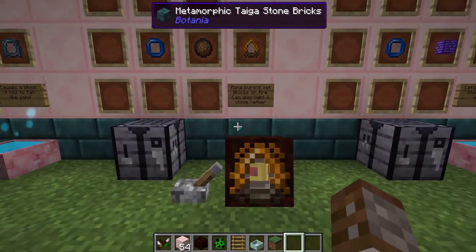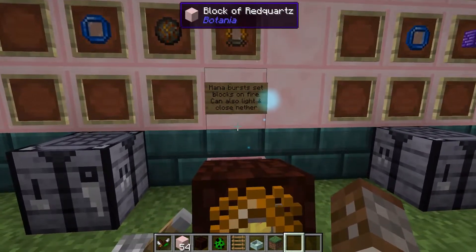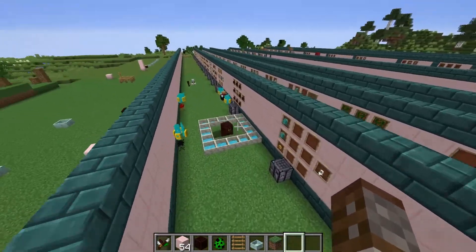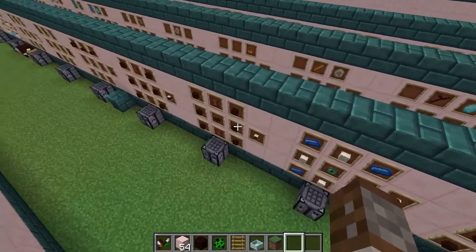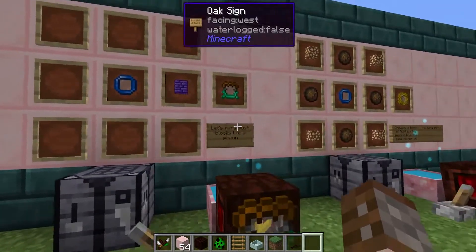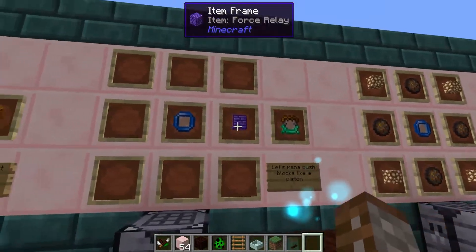Something else the kindle lens can do — as mentioned in a previous episode — is light up incense sticks that are imbued with specific potions, as you can see here.